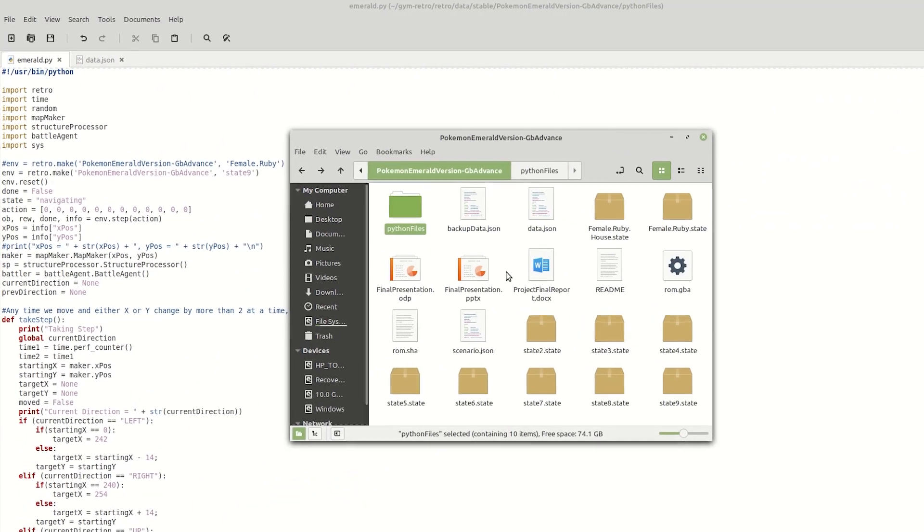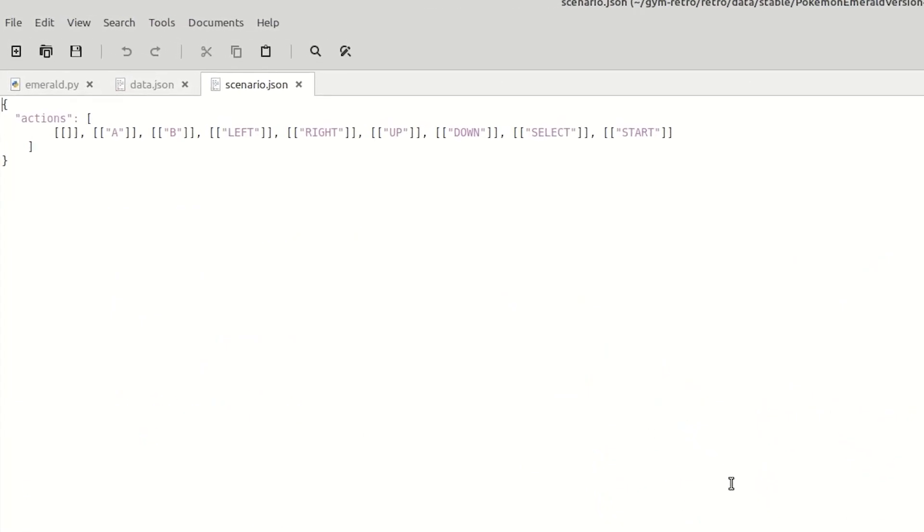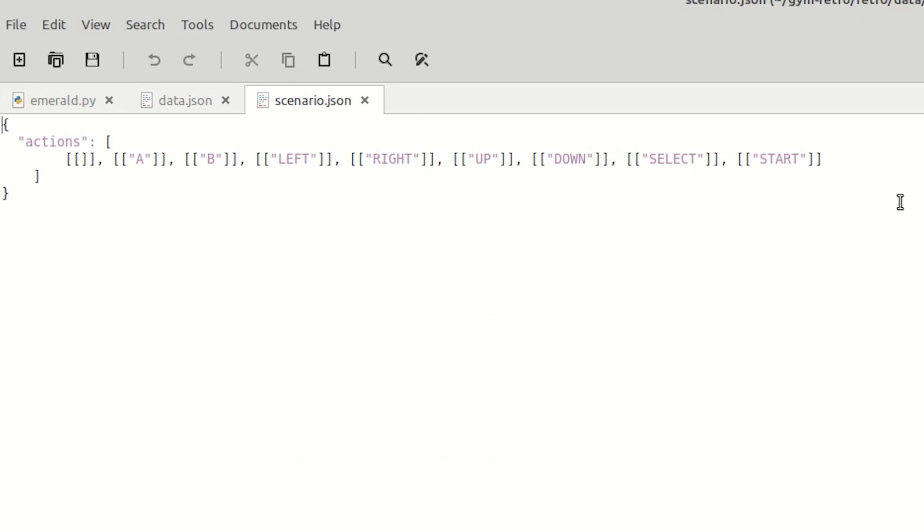The final component we need is a file called scenario.json. This file represents the various actions that our AI can take. In this case, those actions correlate to various buttons from the Game Boy Advance, and when the AI sends that message to the emulator, it interprets it as if that button was pressed. Now that we know what tools and files we need, let's take a look at how we actually write those files.